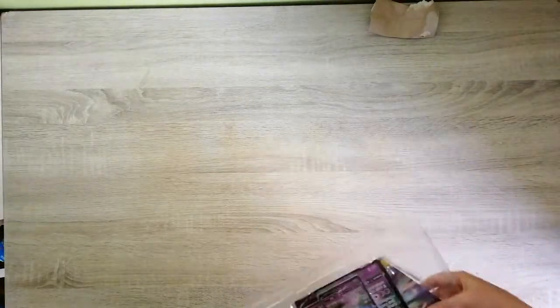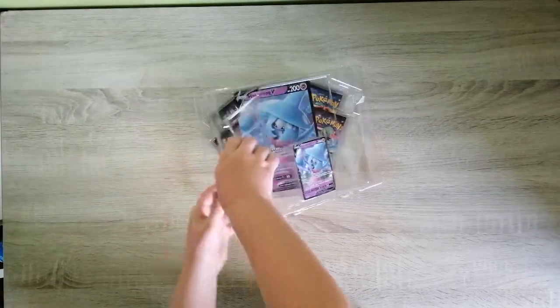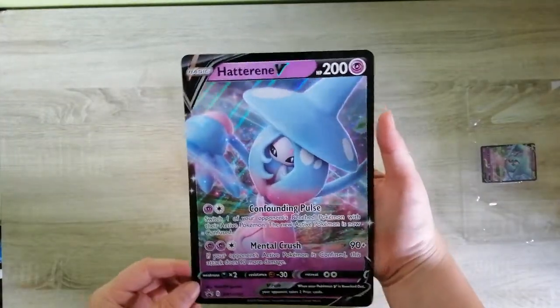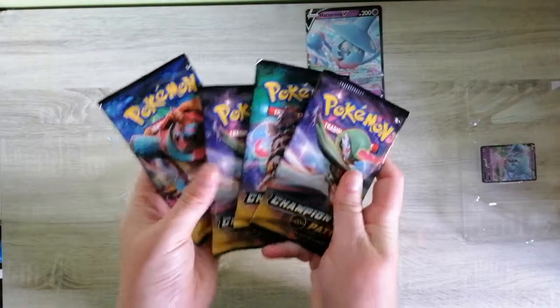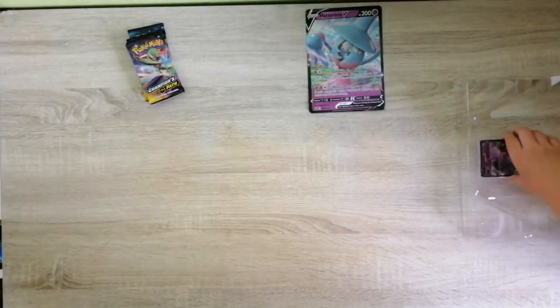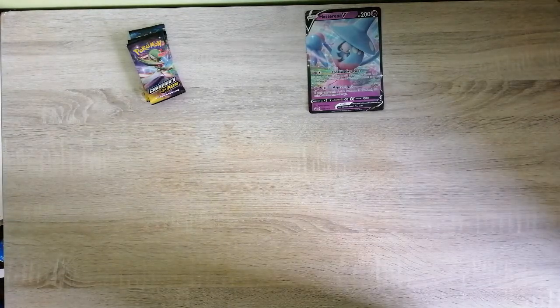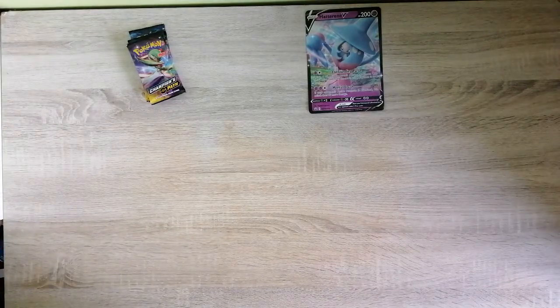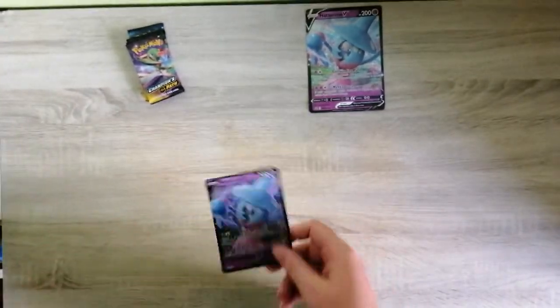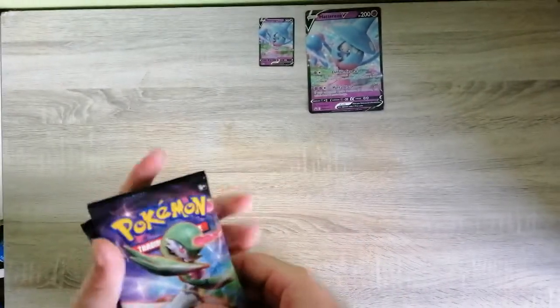If you hear anything in the background, that's just other people doing stuff. Here we have it — trying to get into it. Here's the oversized card, pretty cool. I'll just put that around here. We've got our four Champions Path packs to open in this video. Got the code card — I'm gonna keep that — and got the normal version Hatterene V. Put that down along with the oversized version and start opening the packs.